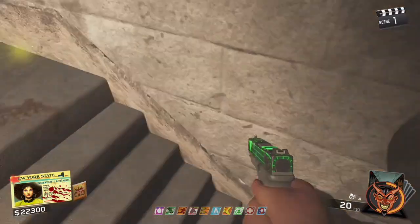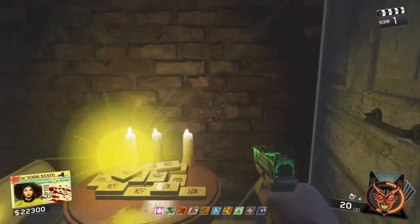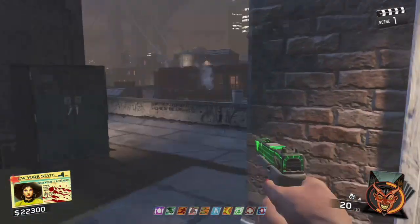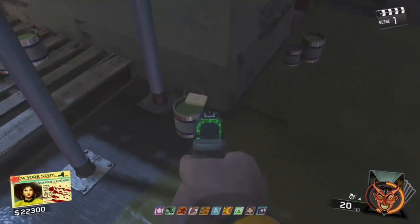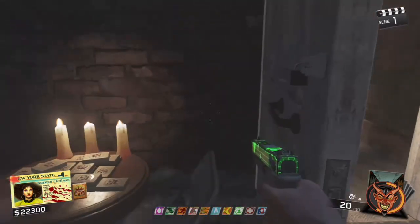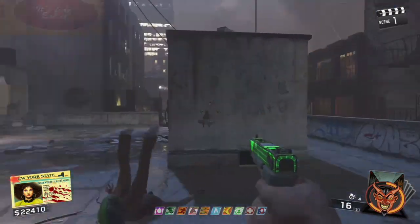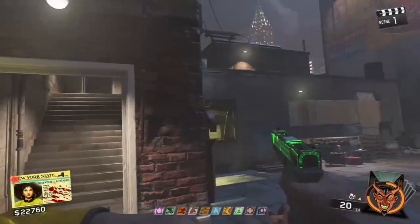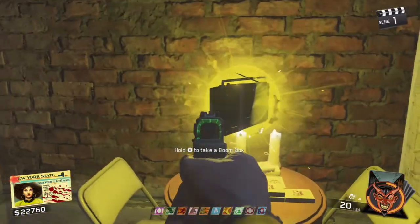The next two spawn locations: one will be on the steps right here, and then go straight above that spot, turn right, and by this wall with pink hands you'll find the last possible domino spawn. It will never spawn in all four — there are only three locations possible in one game. Don't forget to also pick up the Boom Box itself, as this is very important for doing the glitch.